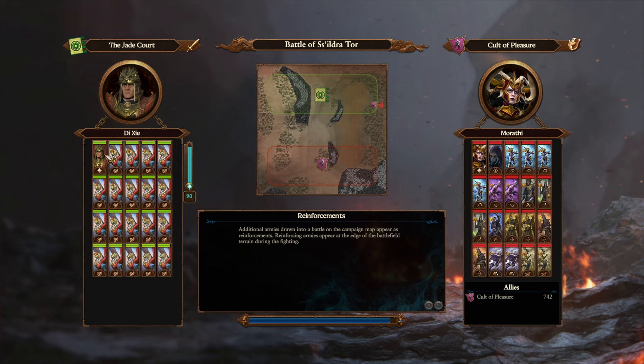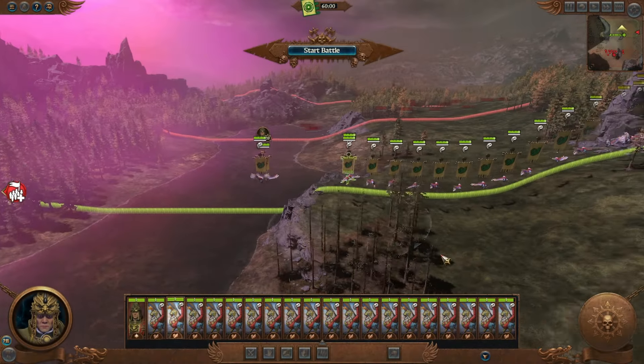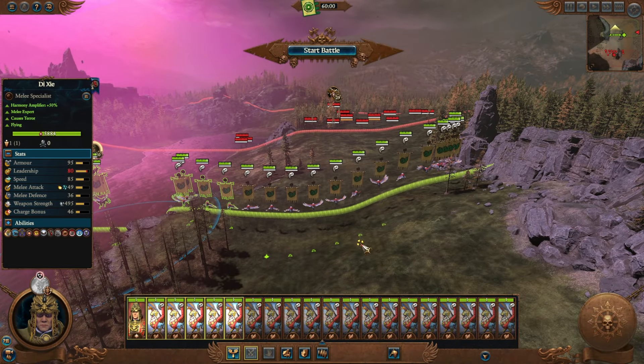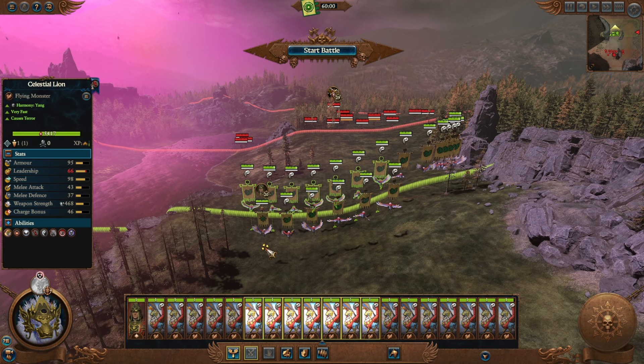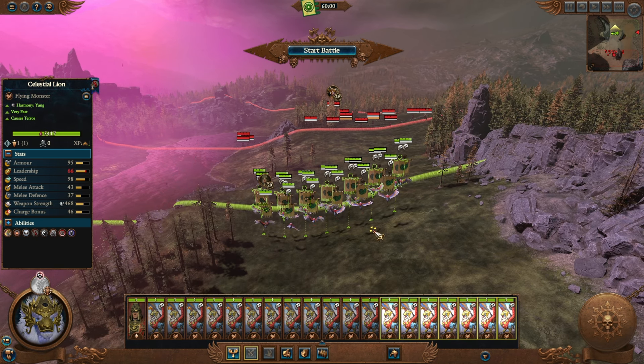The one peeve I have with the Celestial Generals is they're very squishy. For a unit that's very melee-oriented, they're very, very squishy — but they do have dismounts. Also, I forgot to put any of the banners on, but it shouldn't make much of a difference here.